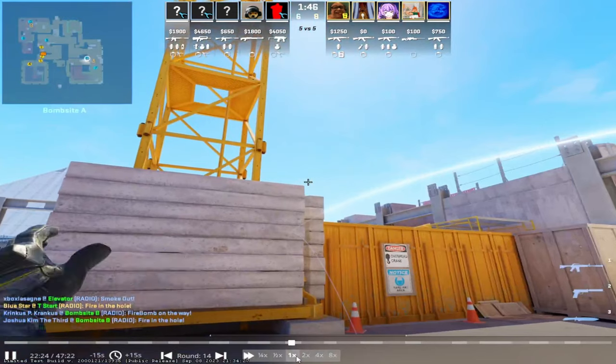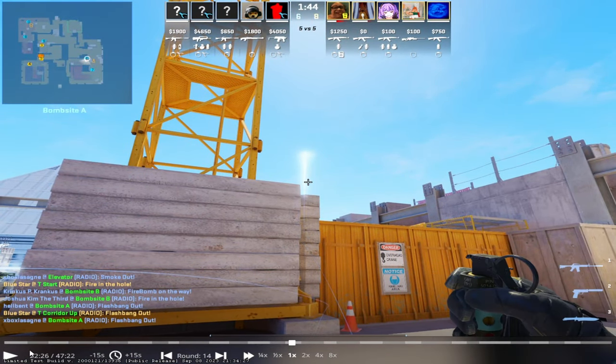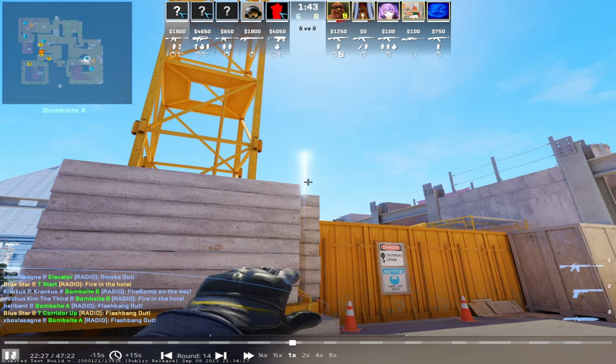The smoke works the same, I believe. The flash is fine, although you need to notice that you're actually flashing for nobody. I remember — I was like, go peek ramp — and I wasn't looking at the minimap.